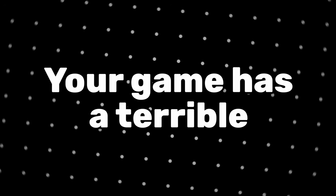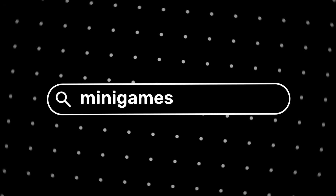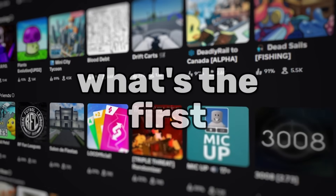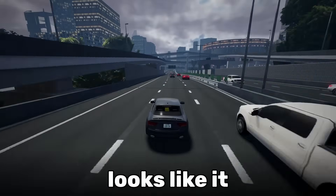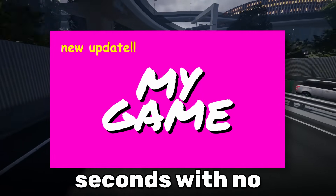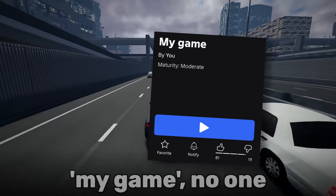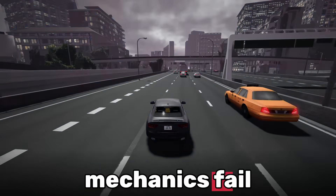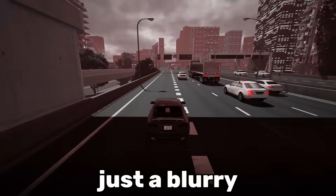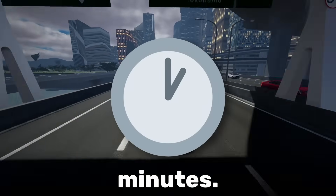Mistake number one: your game has a terrible first impression. Think about it — when a player searches for a new game on Roblox or gets shown it by the algorithm, what's the first thing that they see? It's your thumbnail and title. If your thumbnail looks like it was made in five seconds with no effort or thought, or your title is something boring like "my game," no one is going to click on it. I've seen games with amazing mechanics fail because their thumbnail was just a blurry screenshot, or something thrown together in Photoshop in five minutes.